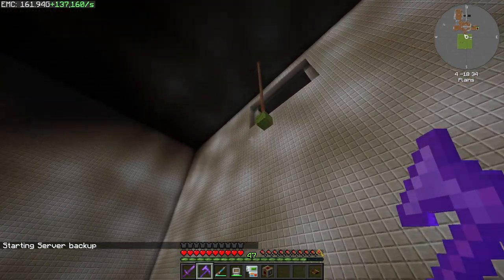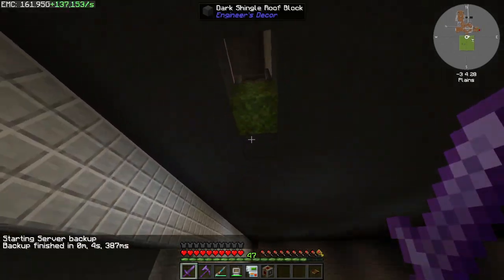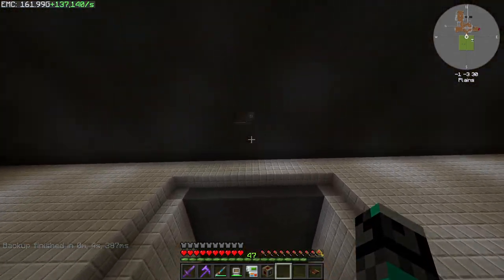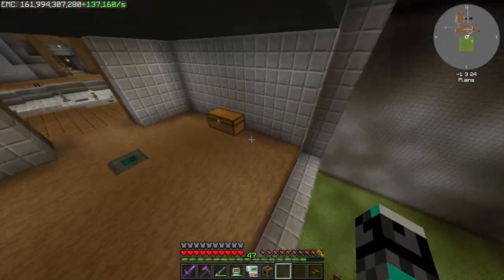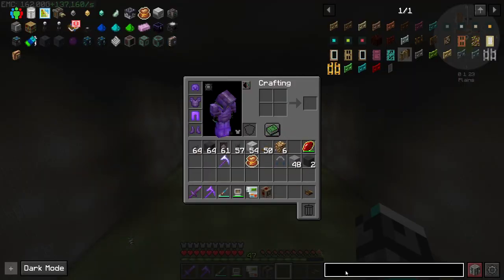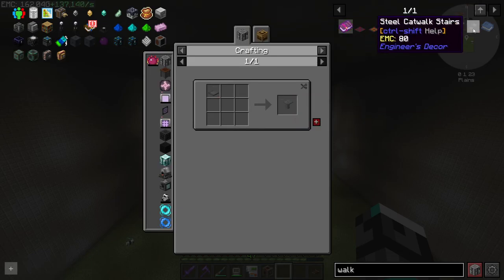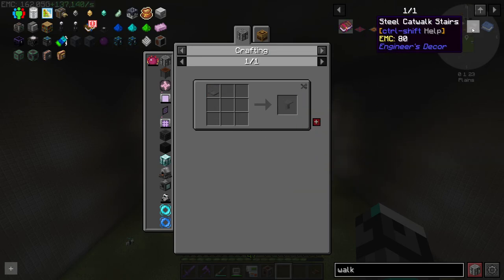It's actually sending it all the way up right now, because I want to keep it up here so it can break this block and place it again. Now we need to build something that's going to bring us down and back up, and I also need to decorate this a little bit. I think I want to go with these catwalks and walkways — these things look pretty good and they all have EMC values, so I can make as much as I want.